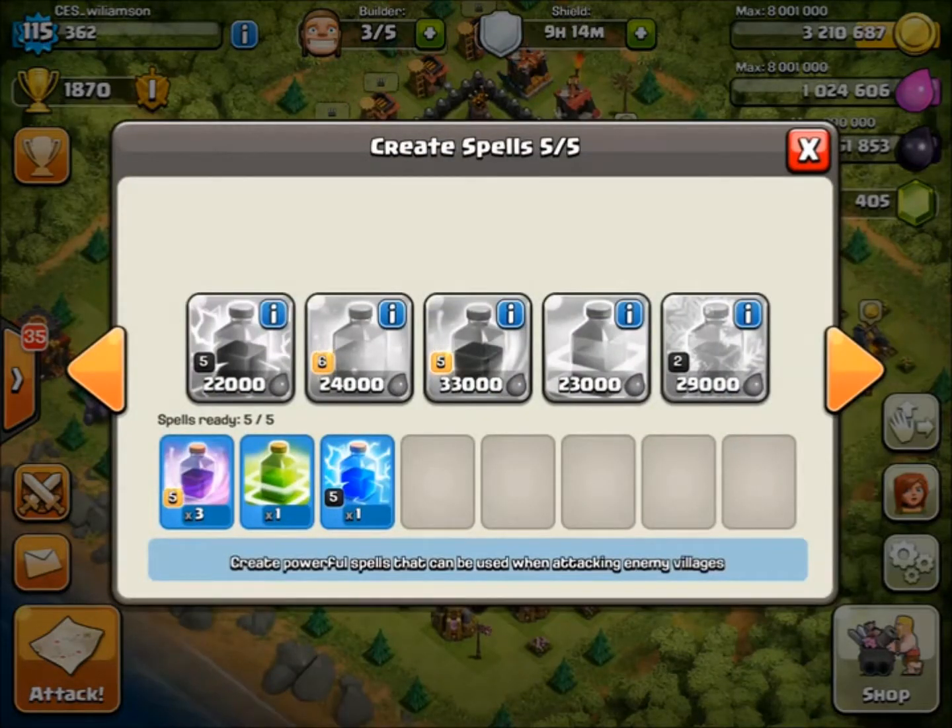Spell-wise I use three Rage, one Jump, and one Lightning. I don't use Freeze because mine are only level two — once upgraded I'll add them in. The Jump spell is essential because most bases have two or three layers of walls before the Town Hall, so you wallbreak through the first layer and jump over the remaining ones. The Lightning spell is for the clan castle — I prefer to hit the clan castle troops directly rather than luring them out, though that's a personal preference.